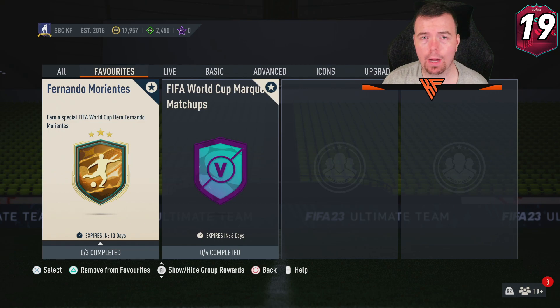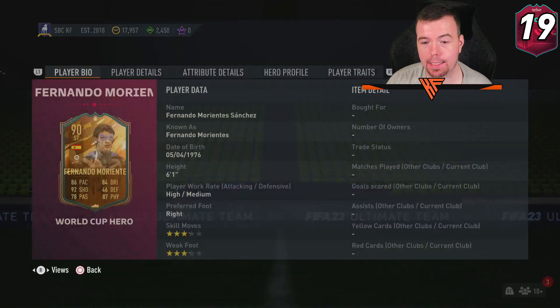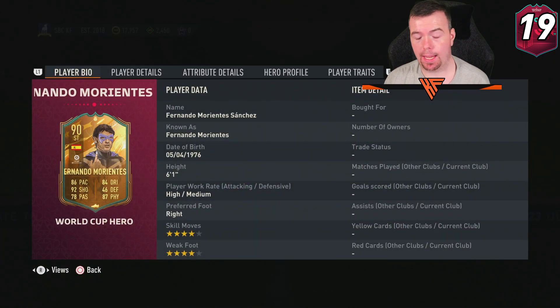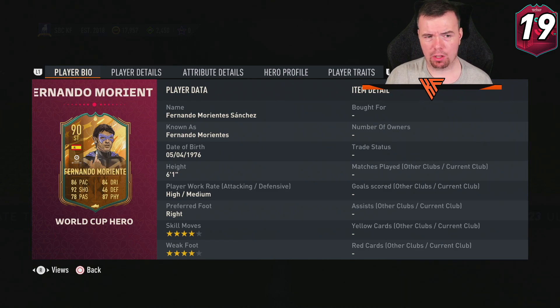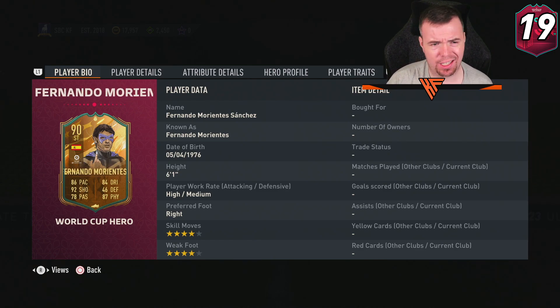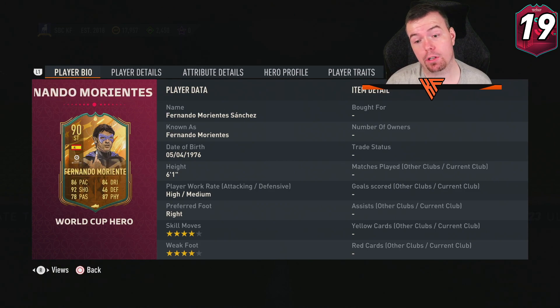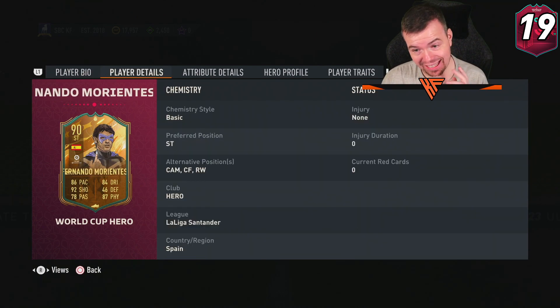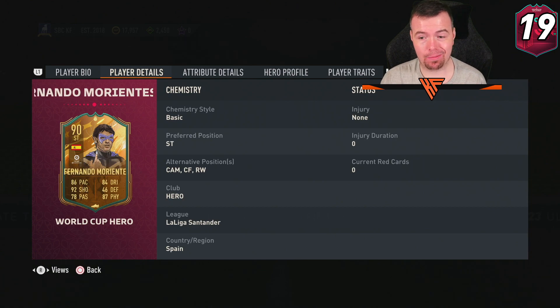Welcome to another Hero SBC video. Today we have Fernando Morientes' World Cup SBC. I didn't even know he wasn't on the market — I thought he would be available as both a market card and an SBC. We've got a 91-rated striker with 86 pace, 92 shooting, 78 passing, 84 dribbling, 46 defense and 87 physicality. He's 6'1, high/medium work rates, right-footed, 4-star/4-star, and can play CAM, center forward and right winger — a lot of positions, which is good to see.